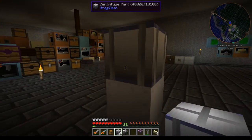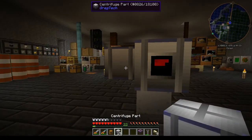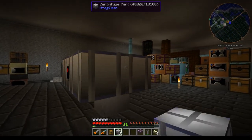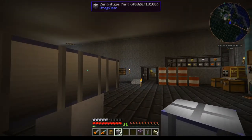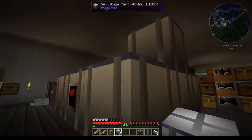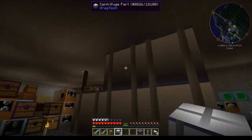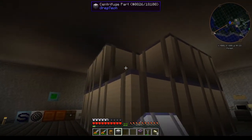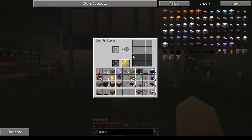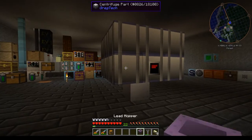You build this as a three by three, with the main block front center on the bottom. It's very simple to build — very expensive, but very simple when you actually put it together. That's it right there; that would make it run if you had power to it.